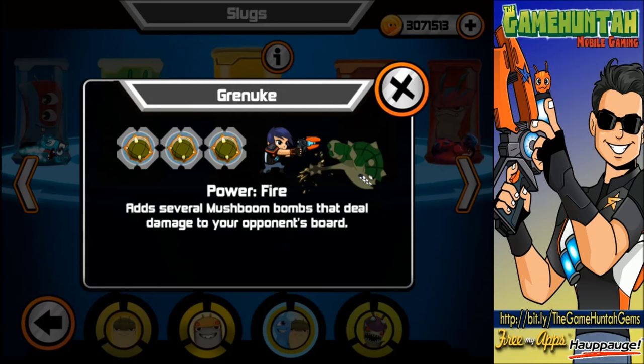Hey, what's going on guys? This is the GameHunter channel and our episode is Lockterra Slug it Out. Today we are the Bomb Squad Challenge. We're going with Greenock, Hoprock, Green Eater, and also Frostbomb.